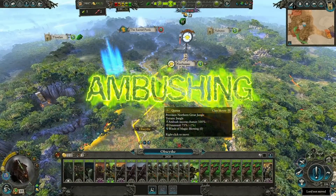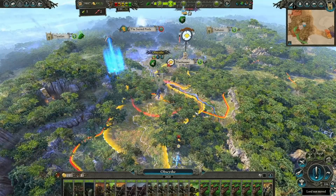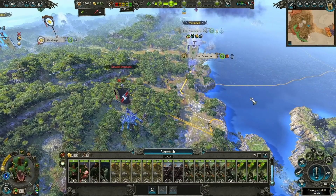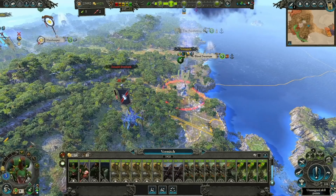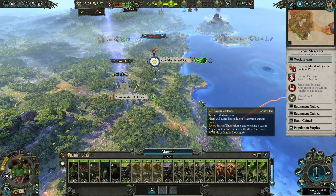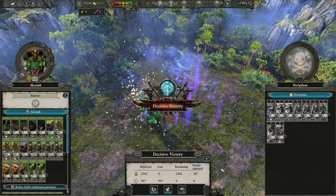You need 25% remaining campaign movement range to go into Ambush Stance, but when I started this game, I never used Ambush Stance because I figured it would only help if the AI happened to walk into you. However, Ambush Stance is also useful for pursuing weaker armies. The AI are smart enough to realize that if they fight a stronger army they will lose, so if they see a stronger army approaching they will continue running away. But if you go into Ambush Stance, they won't see you coming, and there's a good chance the AI will stay put for a turn, allowing you to close in for the kill. Also, woods increase your Ambush Success Chance by 25%.